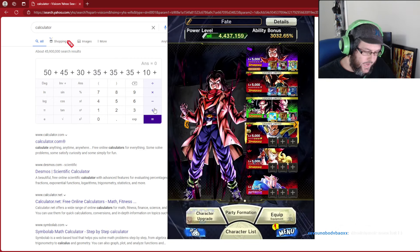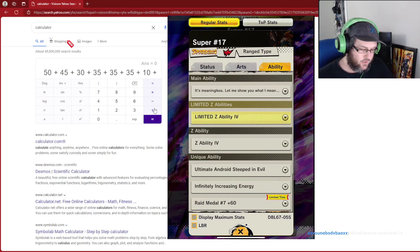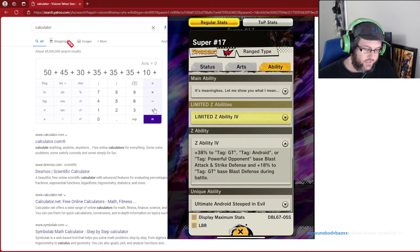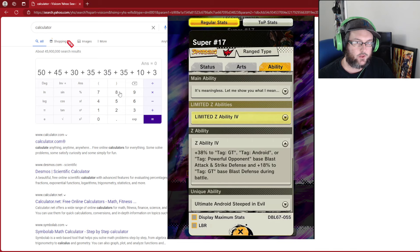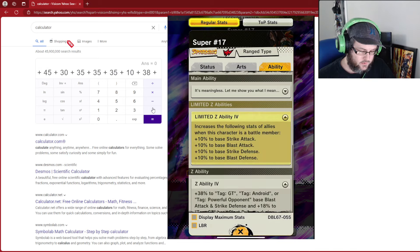Now we go over to the man of the hour — Super 17. He now has 38 to blast attack, which is very nice. We add 38 right here. And I believe this also accounts for him too, so we'll add another 10 right there for his Z ability. That's what we have for him.